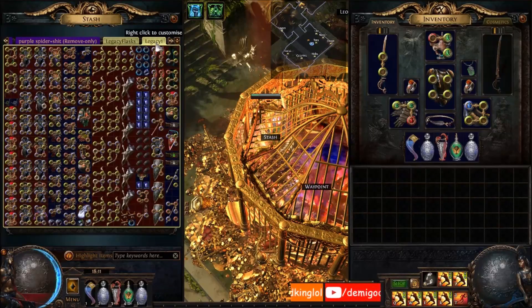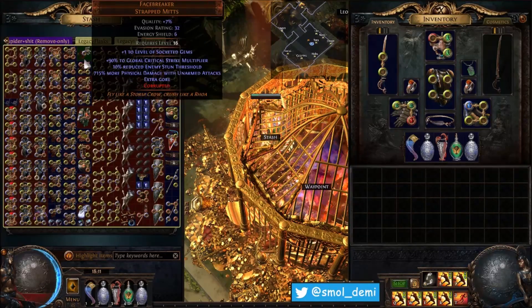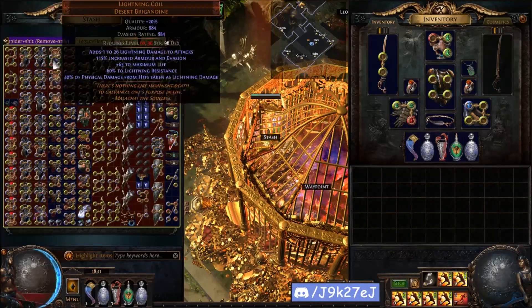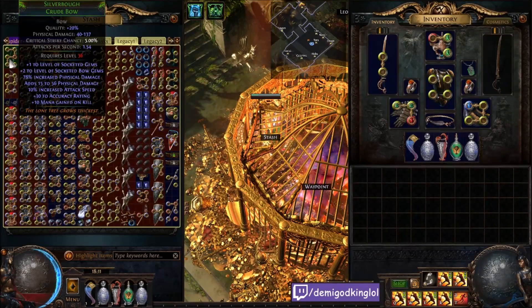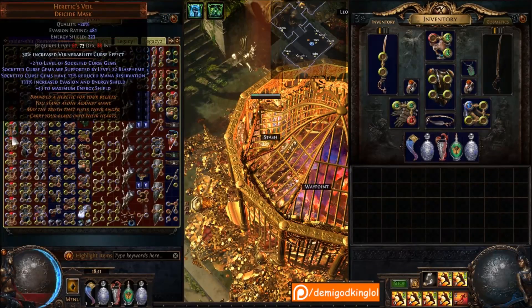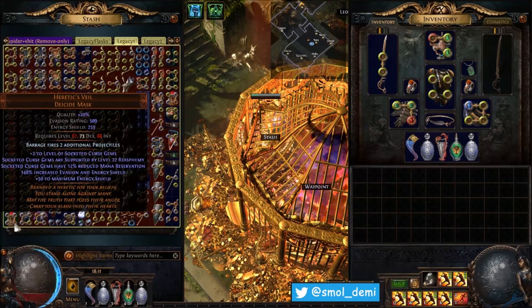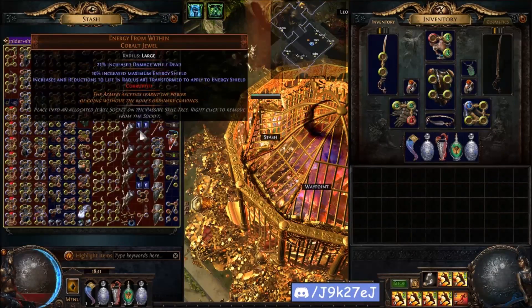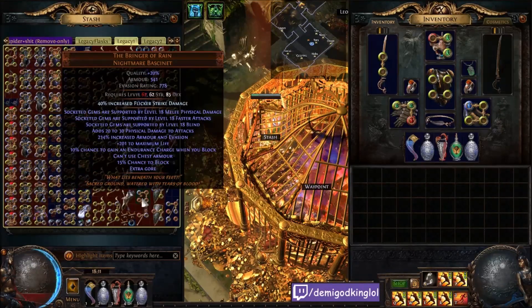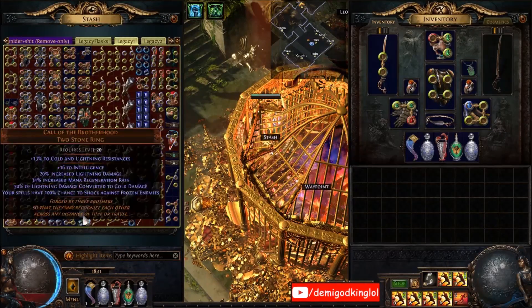Then we get into my stuff - these are all legacy surgeon's flasks, some legacy Rumi's, not double just single legacy, all surgeons which I kept. These are all my legacy items - double legacy Reach of the Councils, double legacy single legacy triple legacy Face Breakers, legacy Lightning Coils, single legacy Shafts, legacy Death's Opus, legacy plus three Airfoil, legacy Silver Bows. All these are legacy right. Enchanted Heretics - some really nice ones. The Vuln curse effect one's insane. Plus two Barrage Heretics - that's a legacy enchant on a legacy base, that's kind of funny. Lots of stuff in here - legacy Energy from Within, 100 percent poison bleed void hearts.